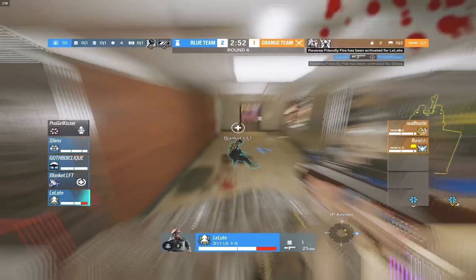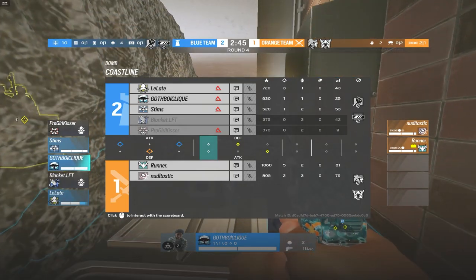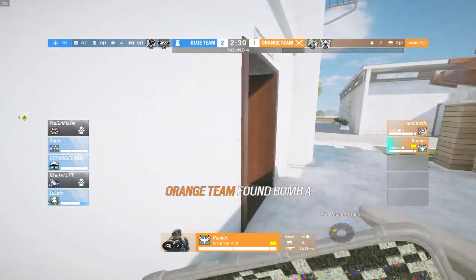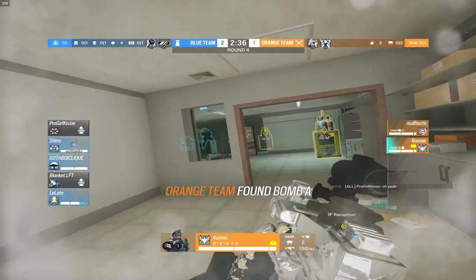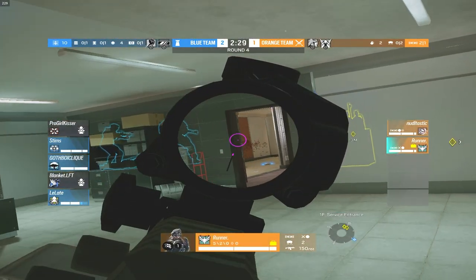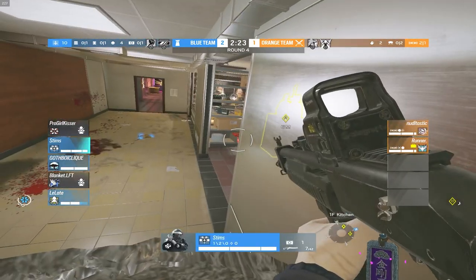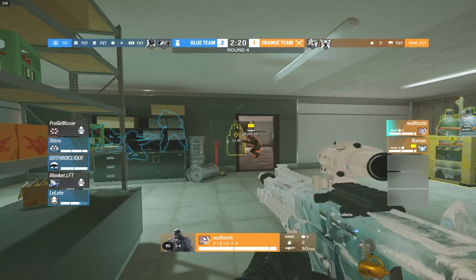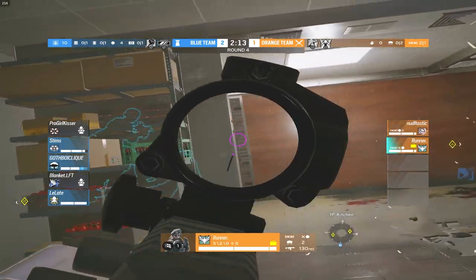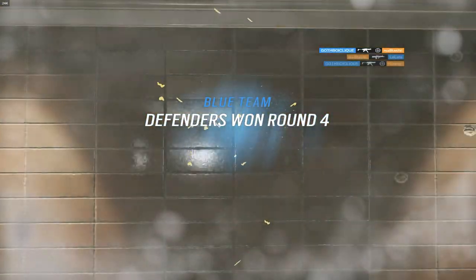Blanket gets team killed as well as Late — it's a 2v3. The plat players are getting cocky again. They did this last time when up 2-1 and ended up losing. Runner drones — he thinks site is clear but little does he know there's quite the fortitude set up inside. Noodle is in lobby. I don't think Runner has any idea what's about to happen. Runner gets stunned. Two grenades go out from Noodle — a lot of damage taken out.